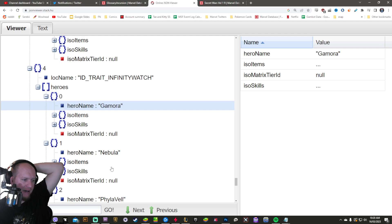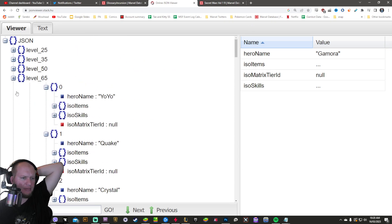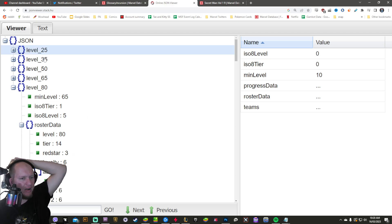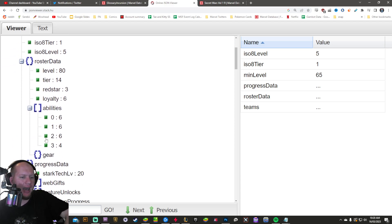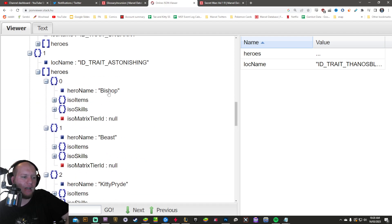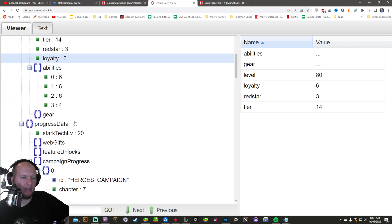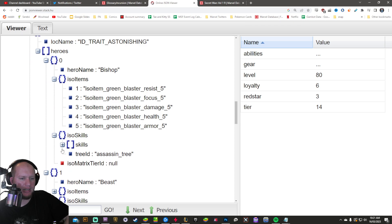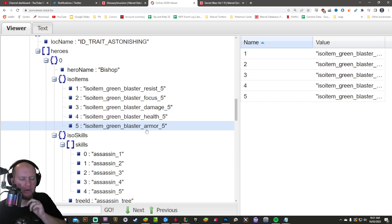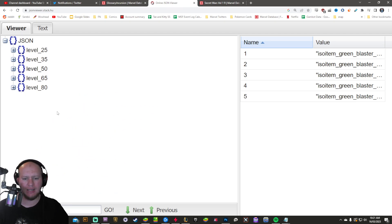Someone asked: if you have these characters but at level one and never leveled them, would purchasing a Time Heist tier level them up? Yes — when you purchase, for example, the level 80 tier, even characters you've never worked on like the Astonishing team will be boosted up to tier 14, level 80, three red star, six yellow star, and their ISO will also be boosted — Bishop would be boosted to level five green ISO. Let us know in the comments what you think of the Time Heist. Note this is subject to change as it's datamined. Have a great day!